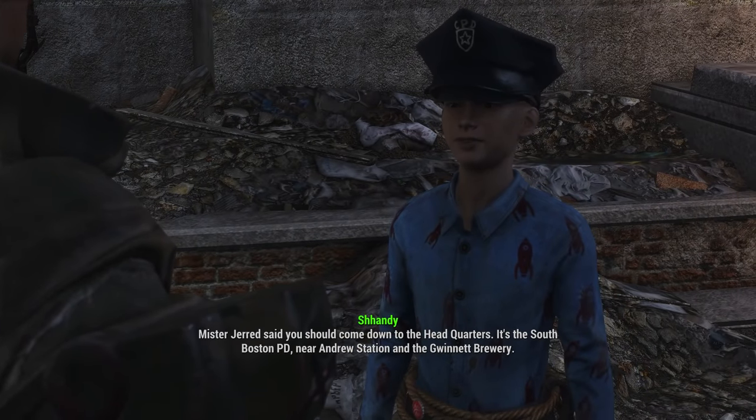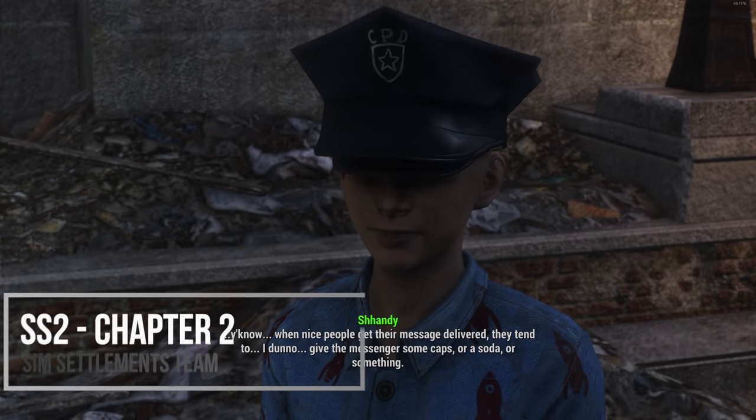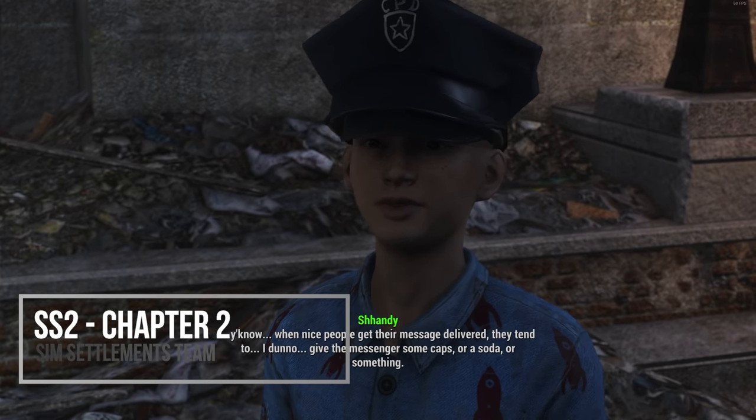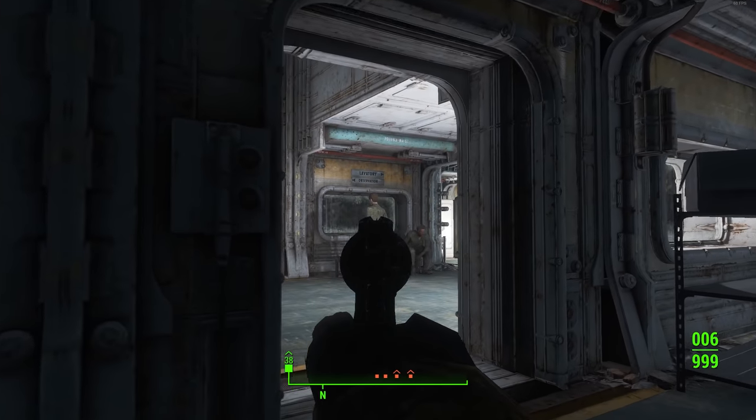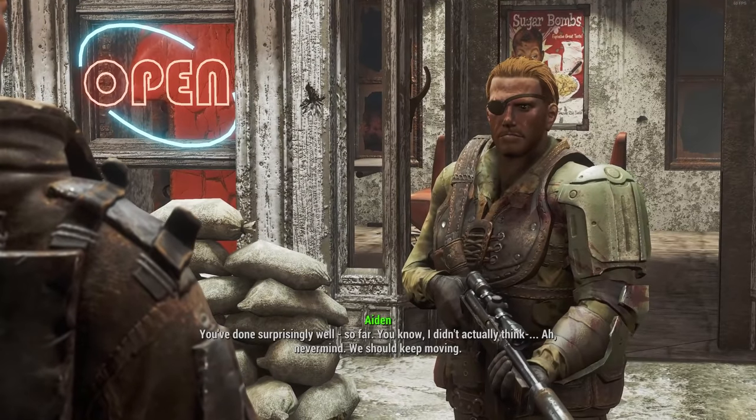But then to end this video off, we have what is probably one of the least surprising entries on this video overall, and that is Sim Settlements 2 Chapter 2 — what was easily and by far the best mod to come out for Fallout 4 in 2021, getting in just at the end in December.